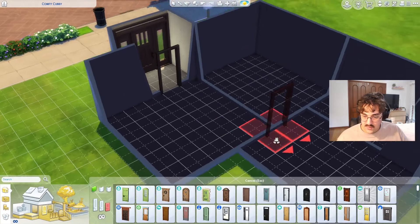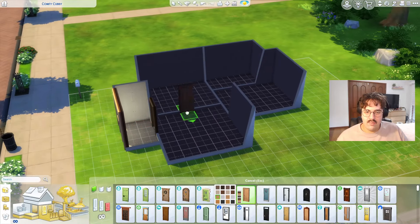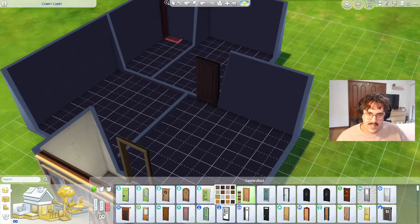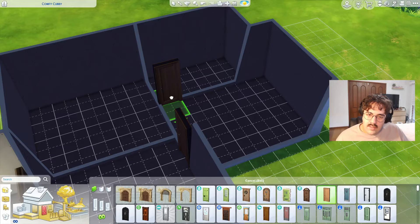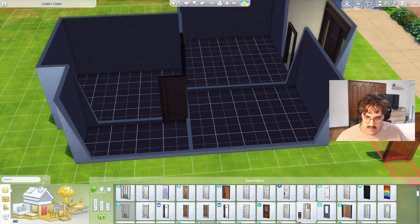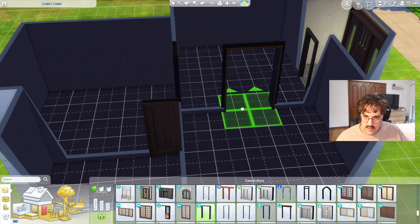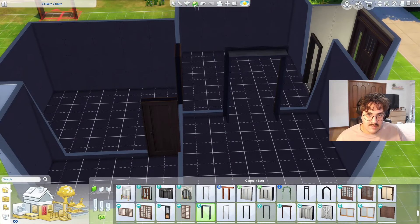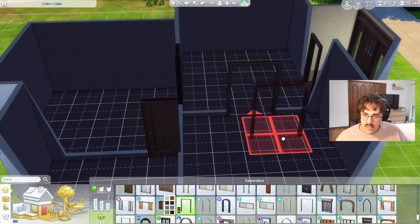We need to pick some internal doors as well. These simple plain doors are kind of cool — do we have an oak color? Yes, light oak. Nice. I think we'll definitely have an archway going into that area. We can swap the handle direction around too, which is great. I wish you could filter by archways because scrolling through to find them is a bit silly. That one from Eco Lifestyle is kind of cool, but it might be a bit much for a small space. Let's get something a bit plainer.